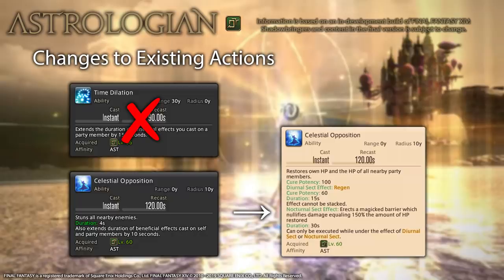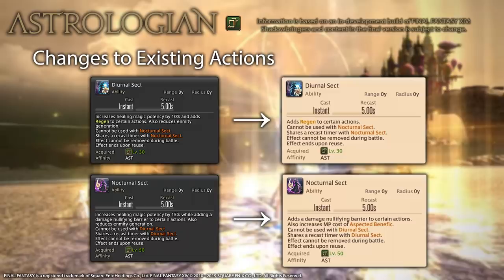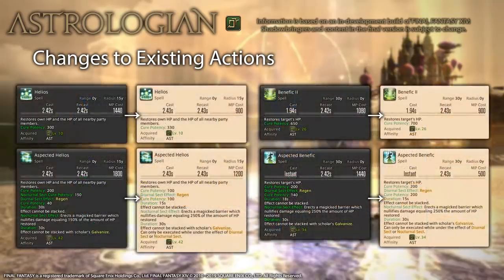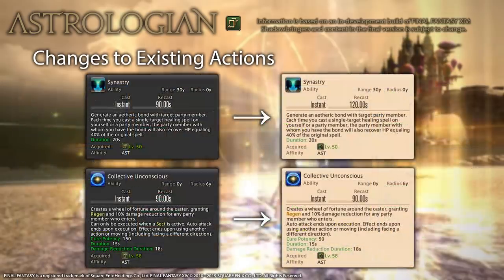For changes to existing actions: Time Dilation has been removed. Celestial Opposition is now an AoE heal rather than a stun, and it no longer extends buff durations — it has an initial 100 potency heal and an additional regen or shield depending on your sect, making it essentially a mini Aspected Helios. This means there will be no more extending of buff durations, including cards. Diurnal Sect and Nocturnal Sect no longer have their 10% and 15% healing buffs or enmity reductions, and Nocturnal Sect now increases the MP cost of Aspected Benefic. Earthly Star's damage has been nerfed by 50 potency, but the healing remains unchanged. Sinistri's recast time has increased by 30 seconds, and Collective Unconscious's regen effect has been nerfed by 100 potency.